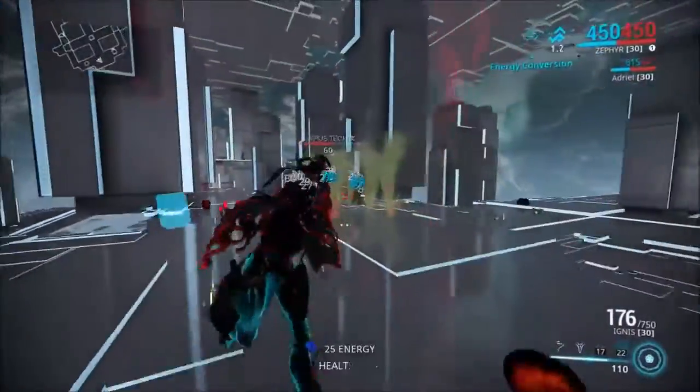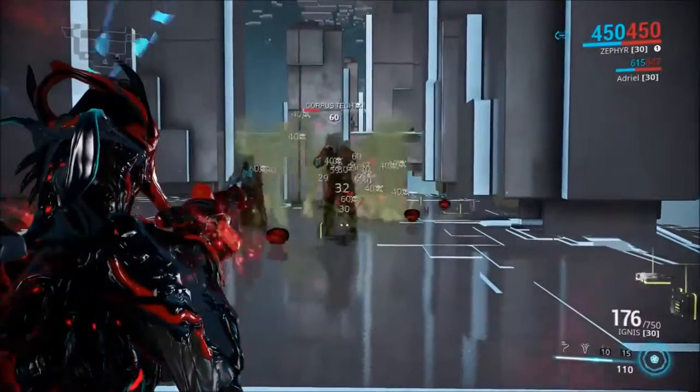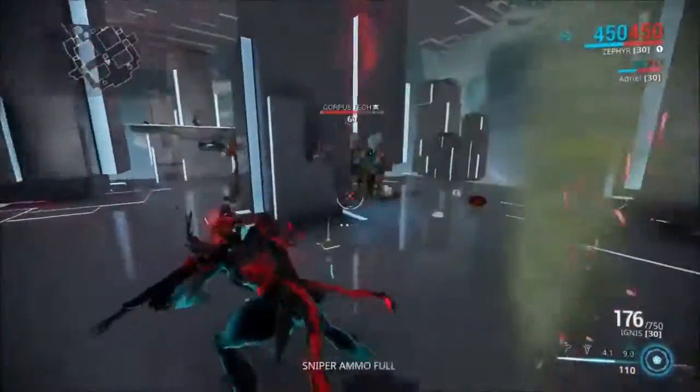If the damage were greater and producing greater status, it would be more useful, but as you can see, it falls off relatively early. The faction that this benefits most against in terms of status is Corpus, but you're likely to get better DPS versus Infestation from the gas-based damage. Elemental two: